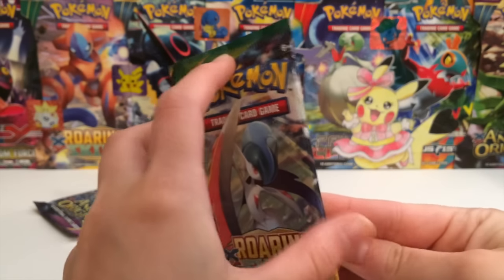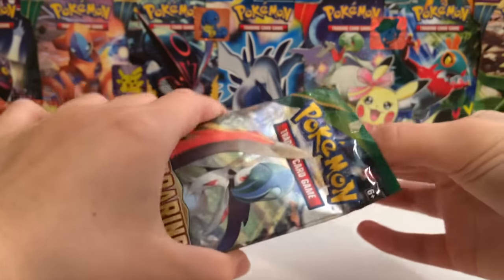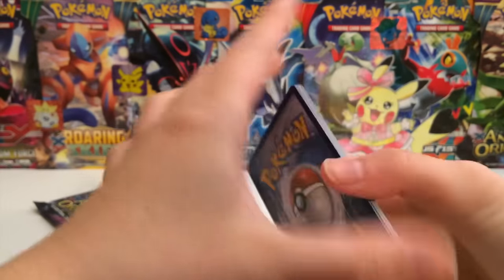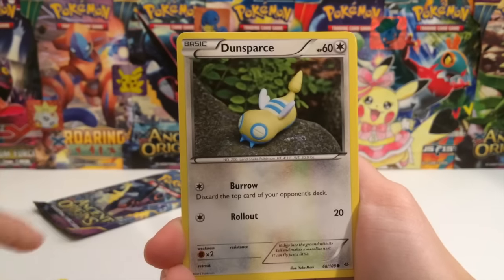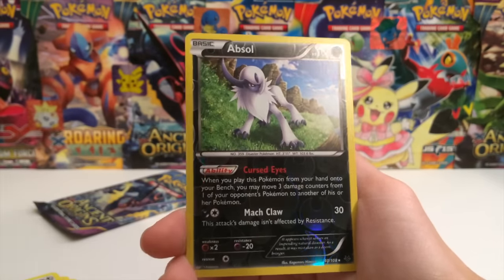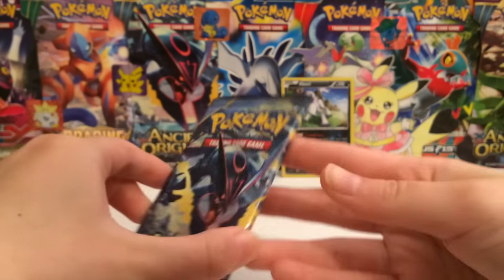Roaring Skies — the competitive pick from Roaring Skies is Trainer's Mail. And also if you pull a Shaymin, that's like instant win, and that card would easily pay for the 10 right here. I really like this set, guys — this is one of my favorite sets. So we have a Whirlpool, Ninjask, Binacle, Spearow, Dunsparce, Ultra Ball — I'm surprised that wasn't the competitive pick — Ninjask, Shelgon. Looks like no Trainer's Mail in this pack. We did get an Absol Reverse, so that is one point right there because that's a Reverse Rare, and an Articuno Ancient Trait. At least we won't be able to say we got zero points.